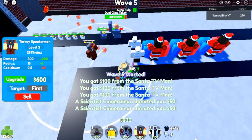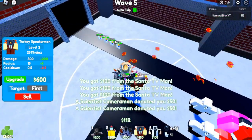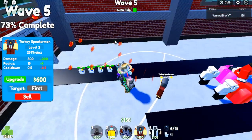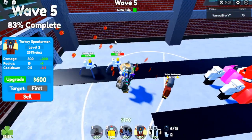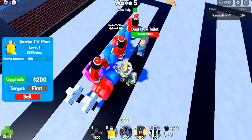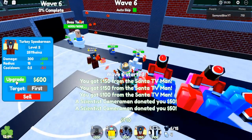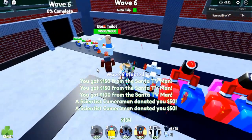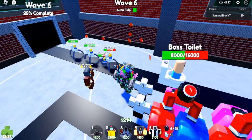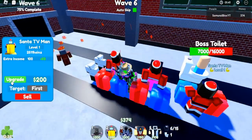So far we're already destroying these claw toilets, this is good. Come on, take out these other toilets — we're destroying them. Take out those spiders. All right, perfect. Turn around quick, kill that claw toilet — he's dead. Let's kill the boss toilet as well, he's a threat. He's almost dead, and the other toilets are dead as well.